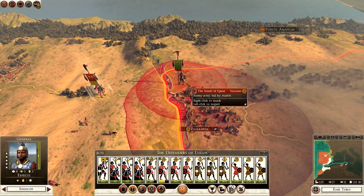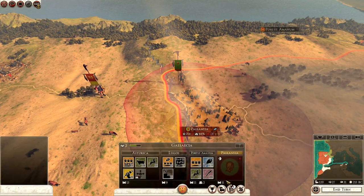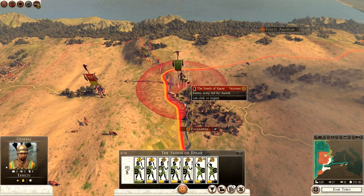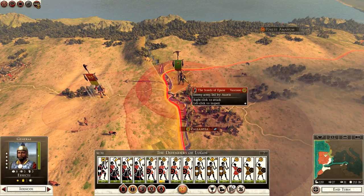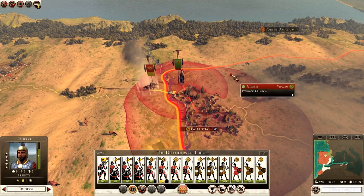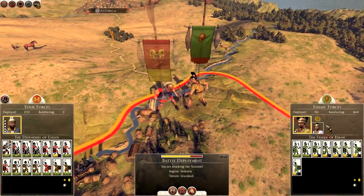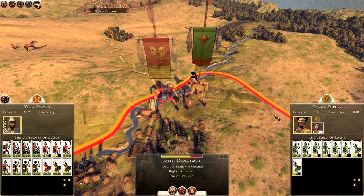Attacking Palantia. I assume I probably attacked — let's see — 11 units, eight of them tribesmen, three of them skirmishers. I could probably take them now. I'm going to probably go and attack this army though. So here we go. I could resolve this but I think I will fight this battle, so I'll see you all on the battle map.